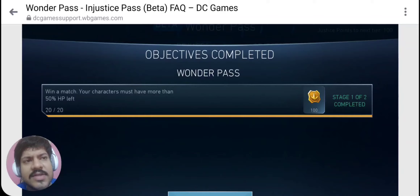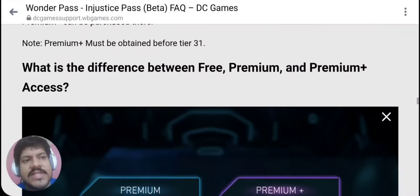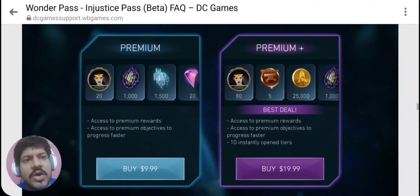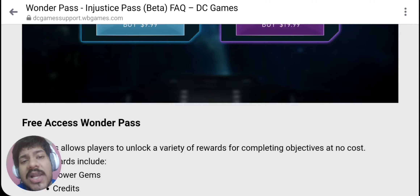You complete an objective, you get justice points, and those justice points help you level up the tier. You can also purchase the tier with power gems, as you can see here. There are a couple of premium passes — premium and premium plus — and what advantages those give is something we'll look at. The base premium is only $10, which is a good sign, and the premium plus is $20. But what it will definitely help you do is unlock Classic Wonder Woman.